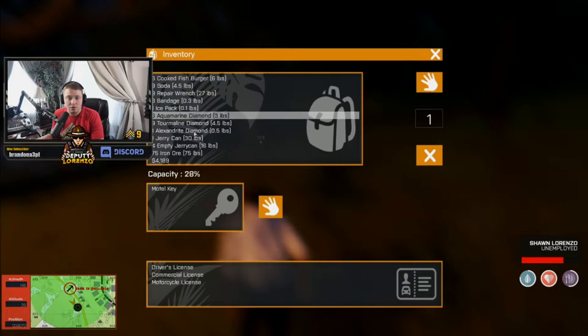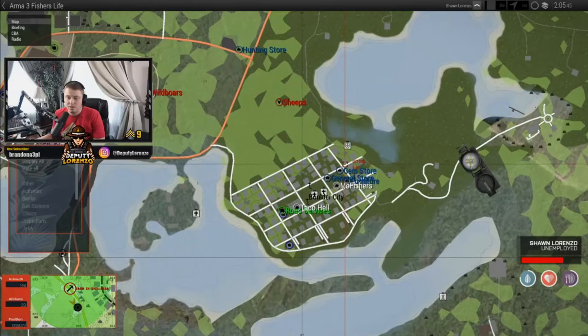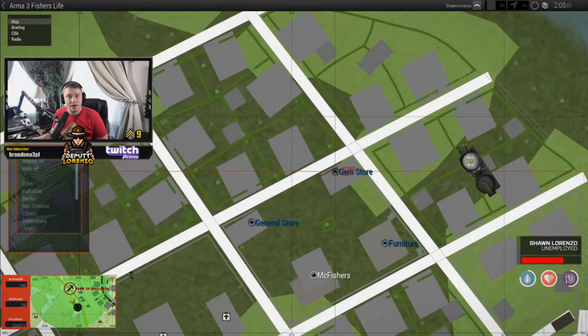Let me show you the gem store on the map. Here's Boulder City — you can go to the gem store and sell all those gems to the guy in there. That'll net you a few thousand dollars, which should be able to buy you some food and water. For right now we're going to drive over to the steel mill so I can show you what we do with all that ore.